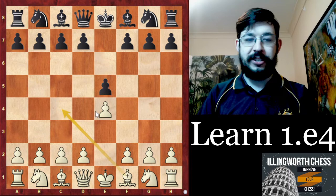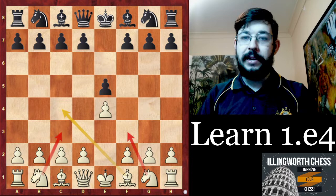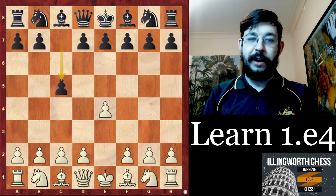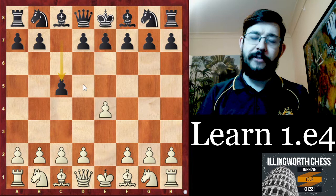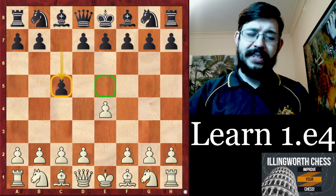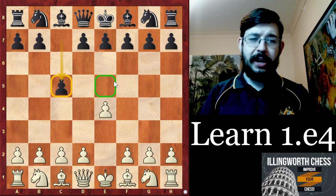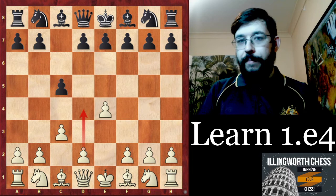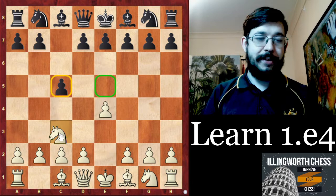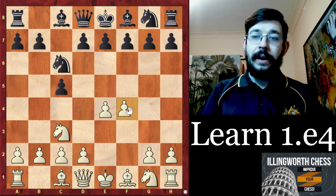Let's move on to what to do when black doesn't play e5. You can see how I recommend the Bishop's Opening, but you could just as easily use these ideas with Nf3 or potentially even a Nc3 move order depending on what you want to allow or avoid. Moving on to the Sicilian — if you're playing at around 1600 to 2500, you're probably going to face c5 more often than e5, whereas below 1600 you'll probably face e5 more often.